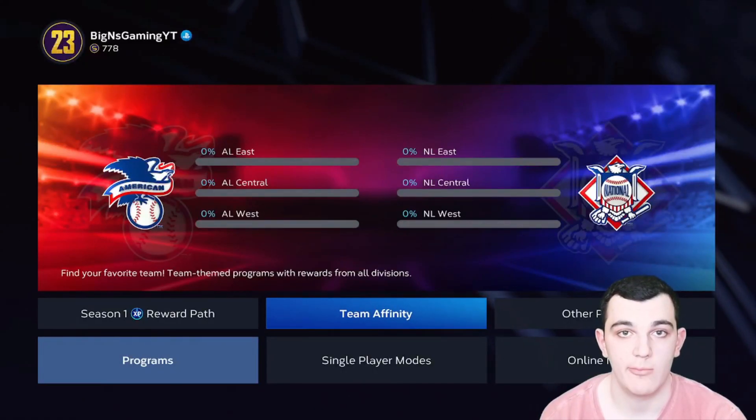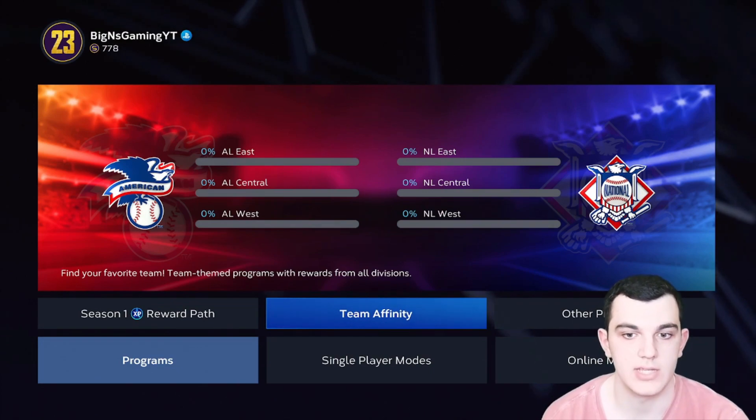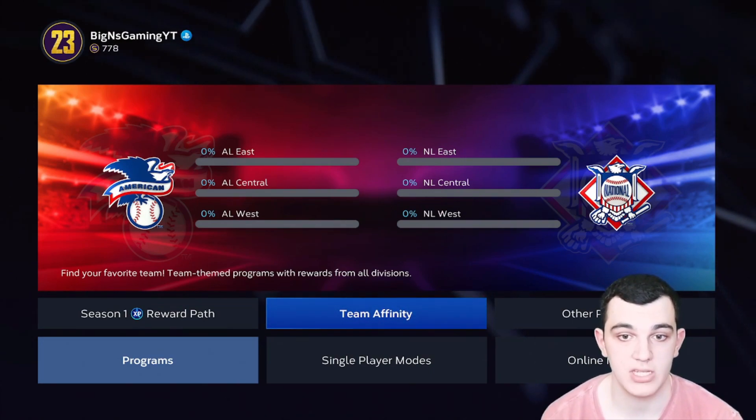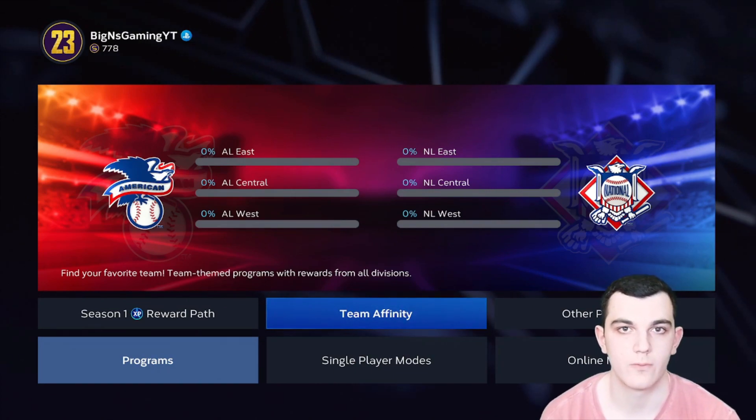Team Affinity is back in MLB The Show 23, and thank goodness it's back. This is probably the best way to build your team with no money spent. All you got to do is play the game, you get free rewards, and they're really good. I'm going to tell you which Team Affinity rewards are the best and which ones you should go for first.